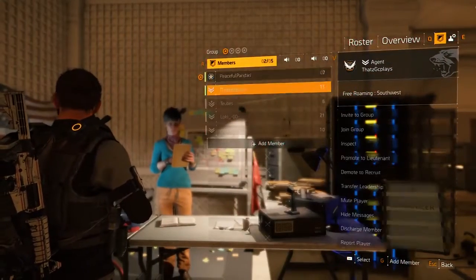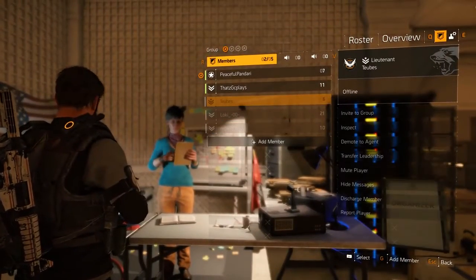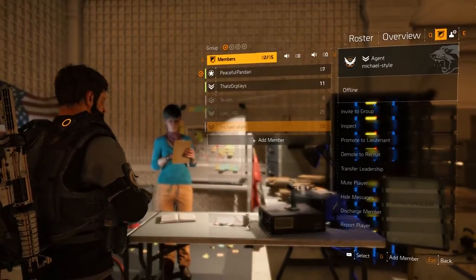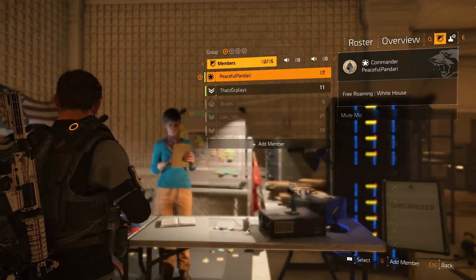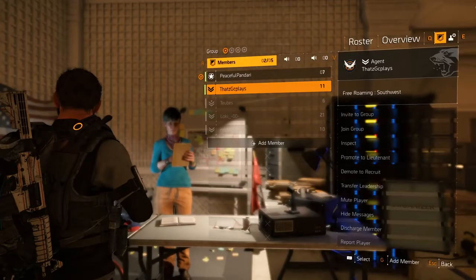The roster displays the members, both online and offline, and allows you to add members. Selecting a member or recruit, you have a list of options ranging from promoting them to muting them. Recruits can request an invite or you can add a member yourself. If you select a member, at the very top you can see their clan rank, below that their current location assuming they are in-game, and below that a list of options allowing you to invite them to your group, inspect their loadout, promote or demote them, transfer the leadership, mute them, hide their messages, discharge them — effectively kicking them from the clan — and finally you can also report them.